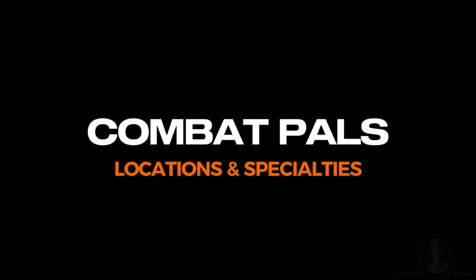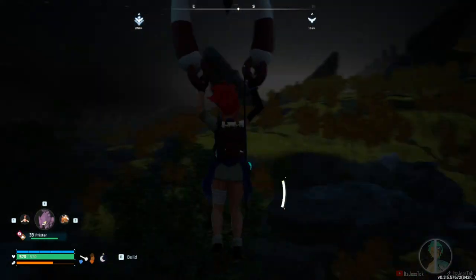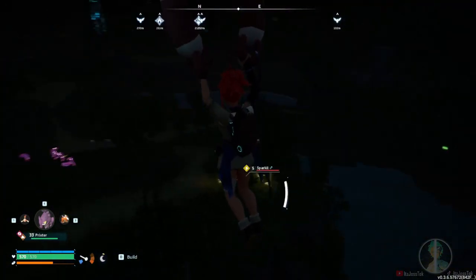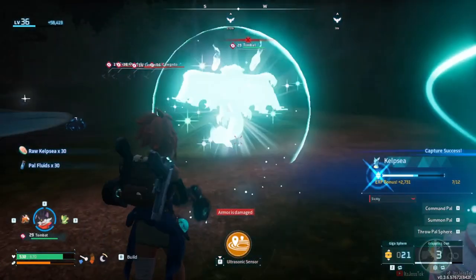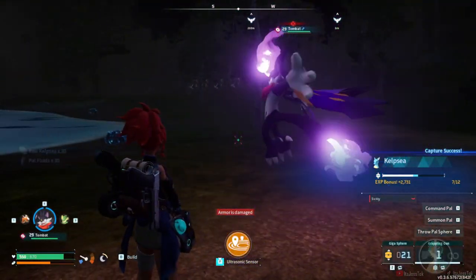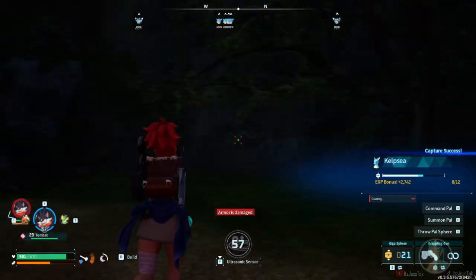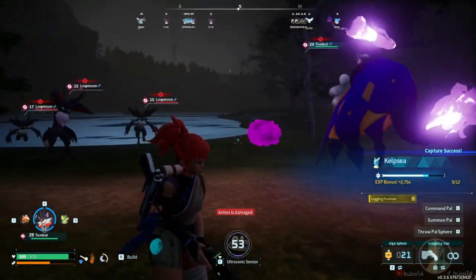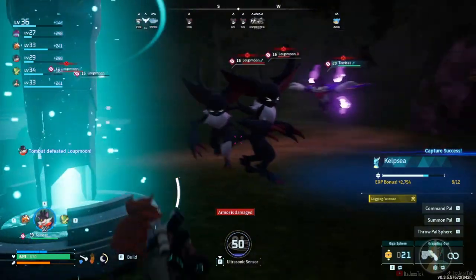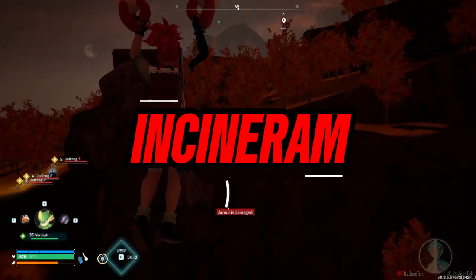Let's talk locations and specialties of the pals. Tombats are pretty much found in the early game regions of the map, anywhere the starting areas are, except for the newest location. You just gotta spot their glowing red flares. Their ability is that they can detect pals within about a hundred meter radius. You can manipulate this by slotting in more Tombats, because each cooldown is independent of one another.